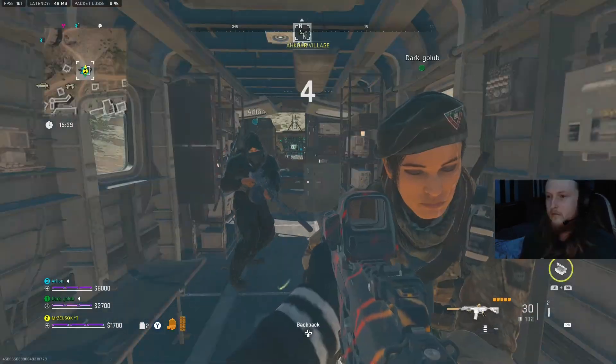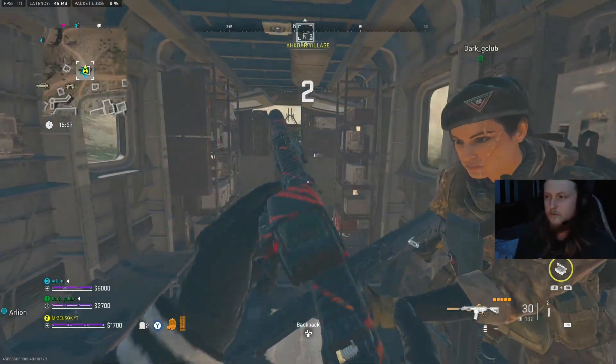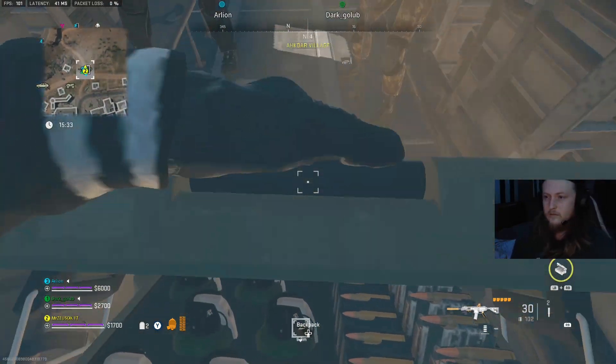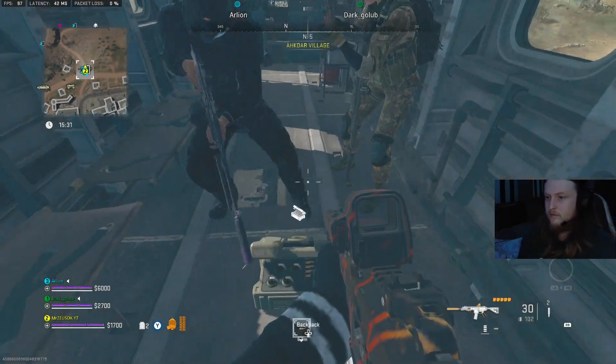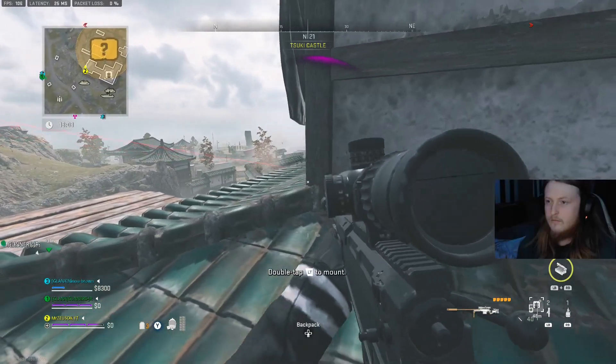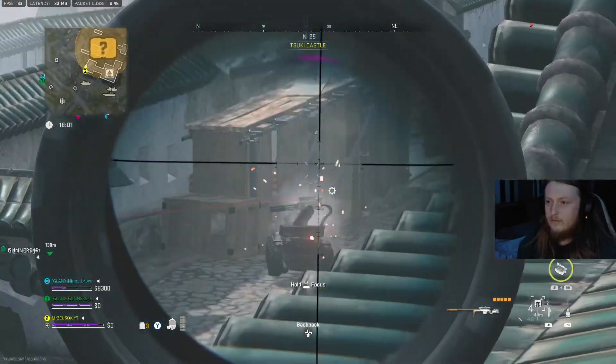Once you've got the documents, you're going to want to go to an X4 point — this was my closest one. Wait for the timer to go down, extract to Al Mazrah city, and head over to Ashika Island. Make sure you take note of where you extracted, as you'll need that intel.